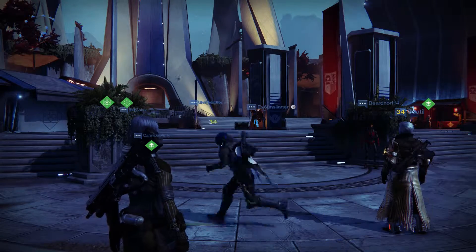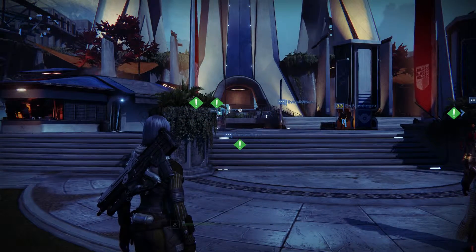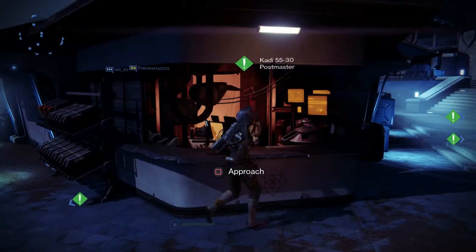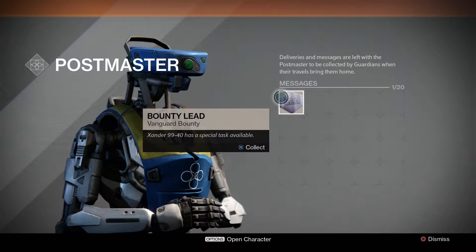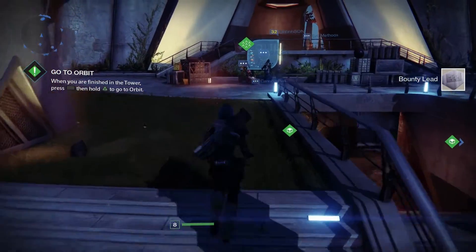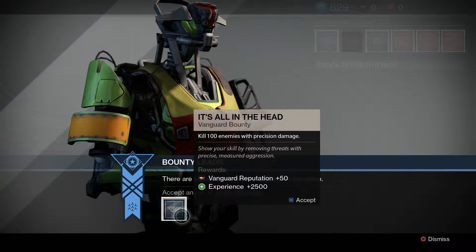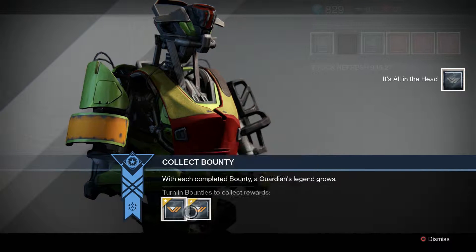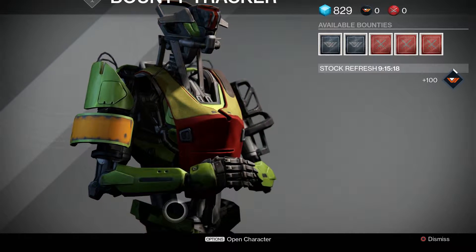It's Erica Eclipse signing on. Last time we finished off at the moon with the Sword of Crota. Right now we're at the Tower — just got some housekeeping to do. Xander 99-40 has a special task. I'm wondering if I got the other bounties done so I can cash those in. Kill 100 enemies with precision damage — I'm always up for the challenge. We did the Relic Harvest and the Body Dropper. Let's claim those.